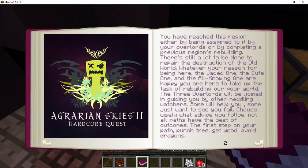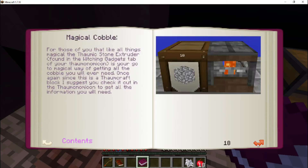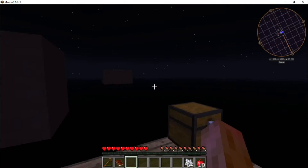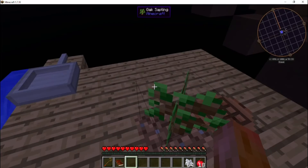There's a whole getting-started section here, including something about string and a mob trap. Cool. I'm a guy who reads the manual only if all else fails, so I'm going to go ahead and grow a couple more trees and punch them down. It's getting dark here in the void, and there's no reason for you guys to watch the night close in when all I'm going to be doing is punching trees. I'll cut back when anything interesting happens or when I've got some wood and other things to do.